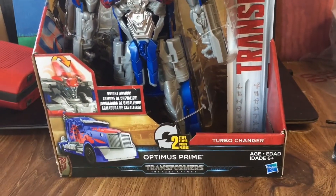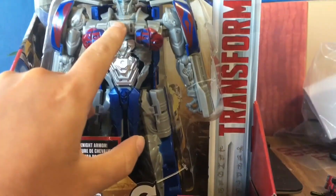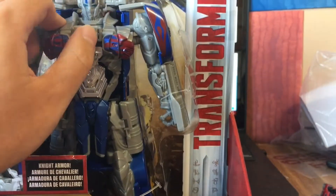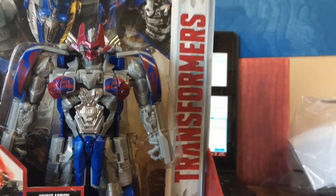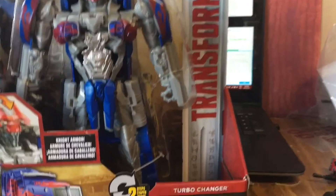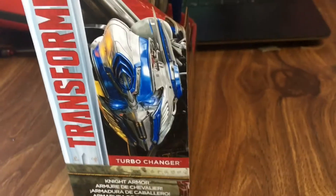It transforms in two steps. It's got a knight armor gimmick — in the story, he just presses this button on his chest, and that's the only part of the knight armor that comes out: this mask, which is cool. The side just has his face there — Turbo Changer, Knight Armor, and Transformers again.